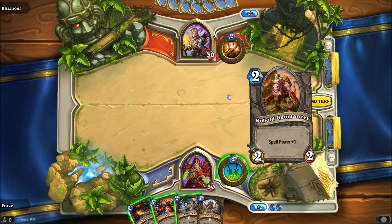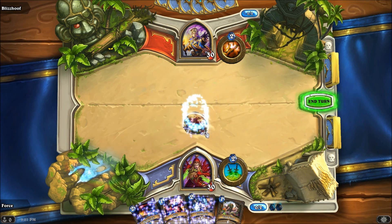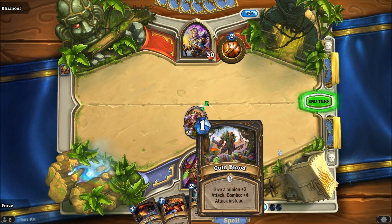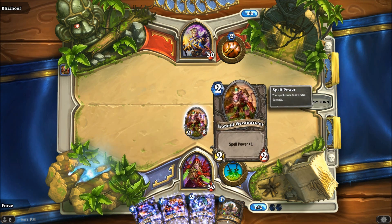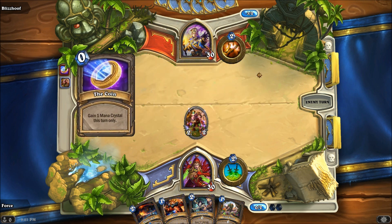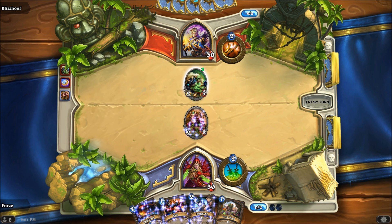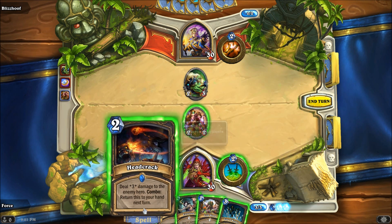Looks like our opponent does nothing turn one. We get turn two and wonderfully enough we drew into the Geomancer. Beyond the combo system, spell power and card draw are also a big part of this deck — you can see spell power greatly affecting the cards in our hand. We've got lots of damage cards affected by spell power. We have the Cabal Geomancer for spell power, and also a 4-4 Drake that gives plus one spell power and lets you draw a card. Opponent drops a coin and for three resources plays a 2-3 with Windfury — a really good card.